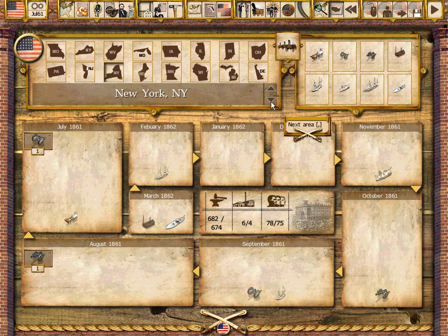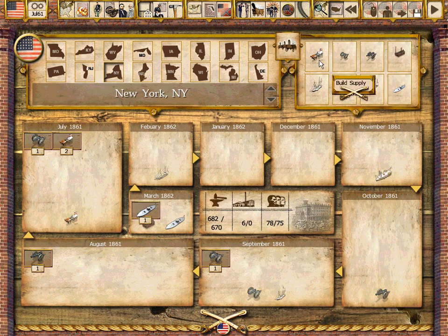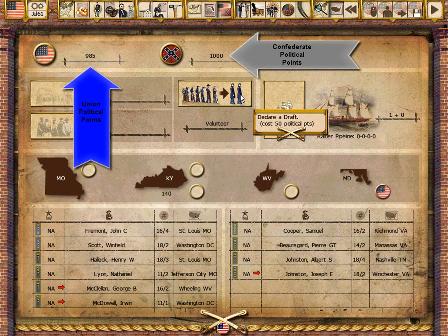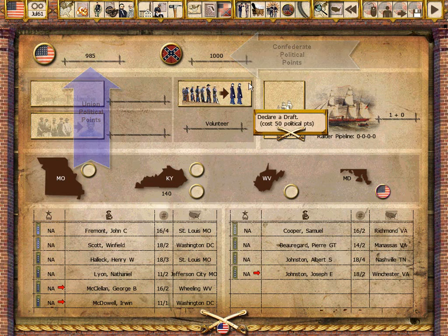As in most Gary Grigsby games, issues of supply and production often dictate the course of play. War Between the States features a political system that tracks the popularity of each side's war effort, impacts recruiting, and ultimately determines victory.